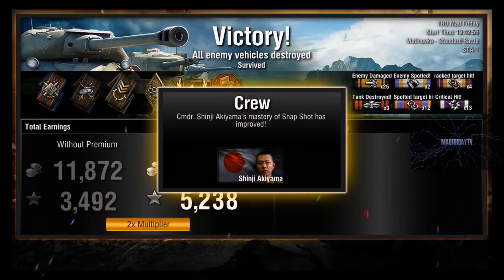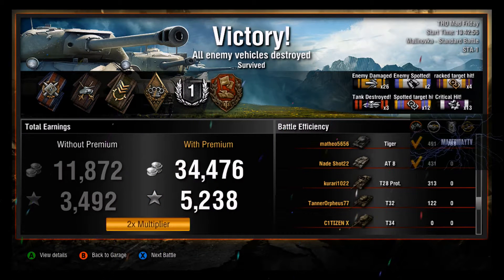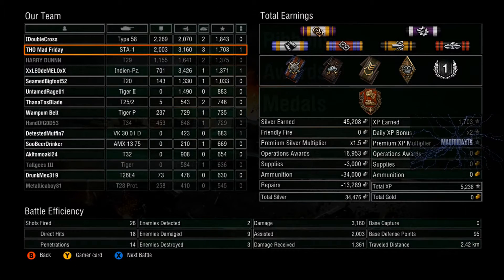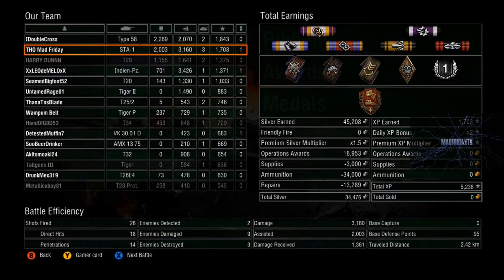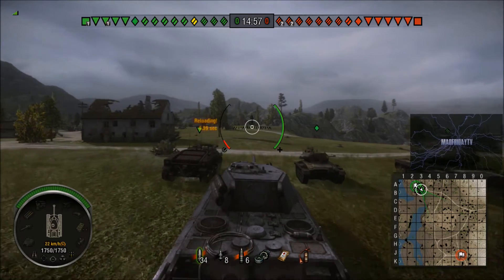A few ribbons - obviously the damage ribbons were bumped up by the fire. Nice long list of tanks here, I thought I would have got a Confederate there as well, never mind. Over 3000 damage, 2000 assist points, a nice daily double. That Type 58 beat me - that's a premium tank and he had a really good game. Right so that match was enjoyable, but this one was even more enjoyable. This tank I've been having a lot of fun with - this is the E50.